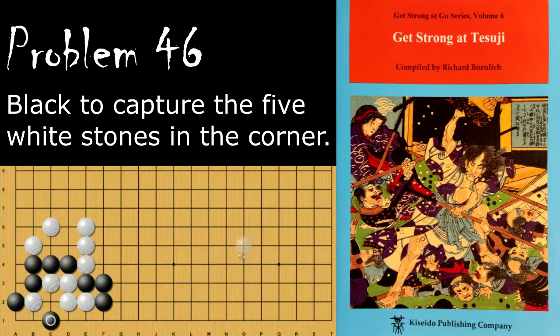Black's move is the placement here, and if white blocks, black will hane over here. White can atari the stone, black will connect, white will capture, and then black will connect over here. Now black will win the capturing race.